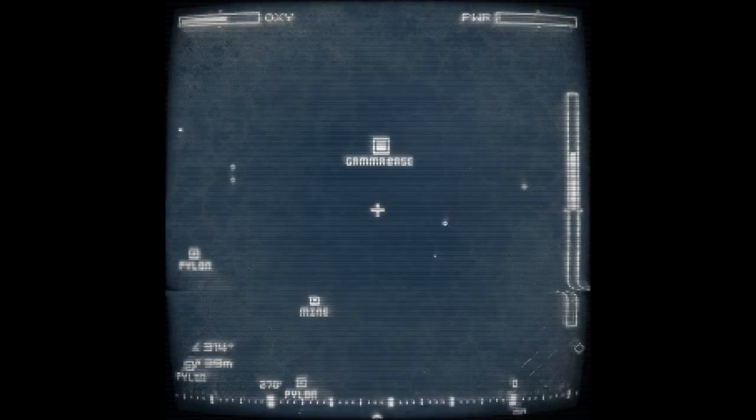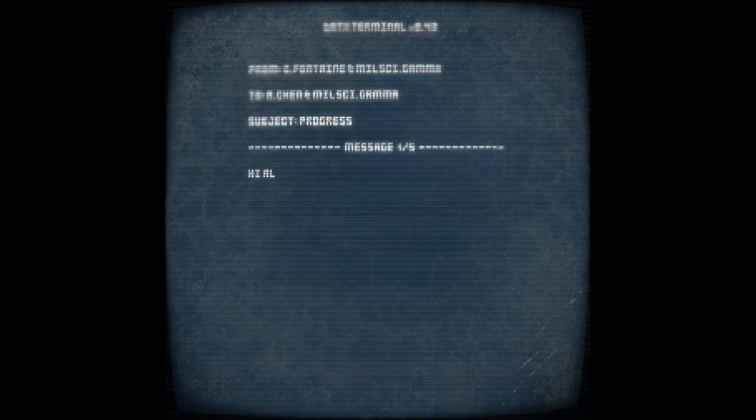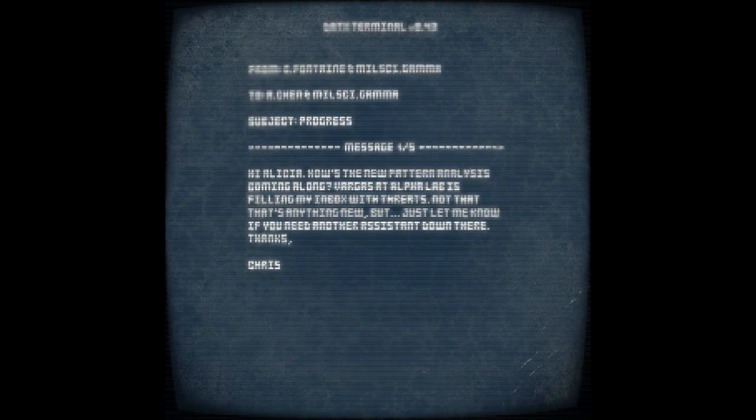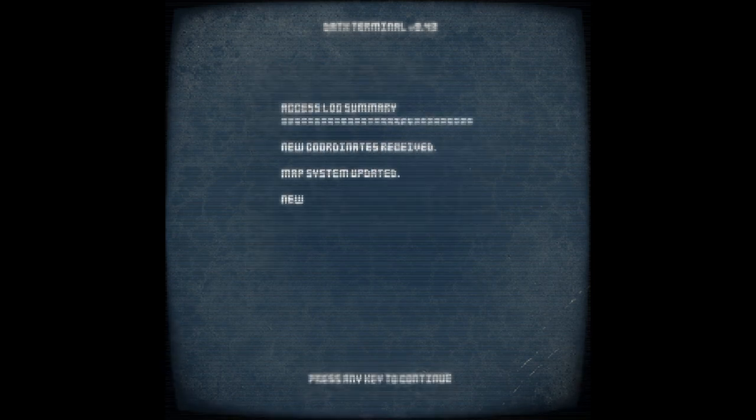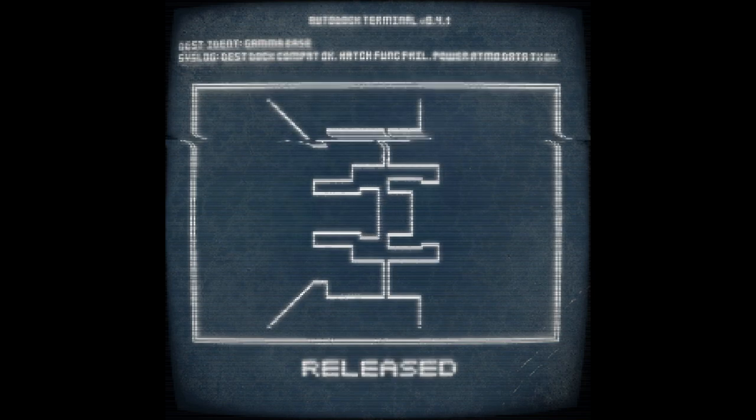The second time I played through it, I noticed that there were actually little markers down in the corner guiding me towards a target. You get to that target, you dock with it, and you start to unravel this little narrative about what has happened to what becomes a series of abandoned interstellar outposts, each time telling you to go to a station that's just a little bit further away than the one you just got to.